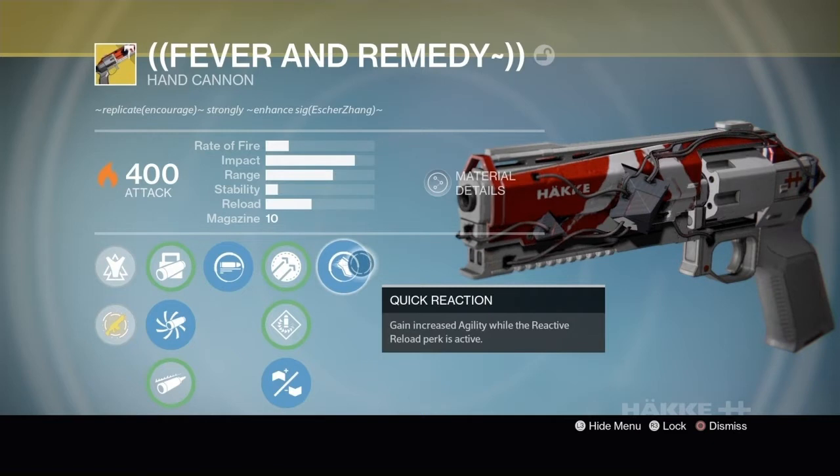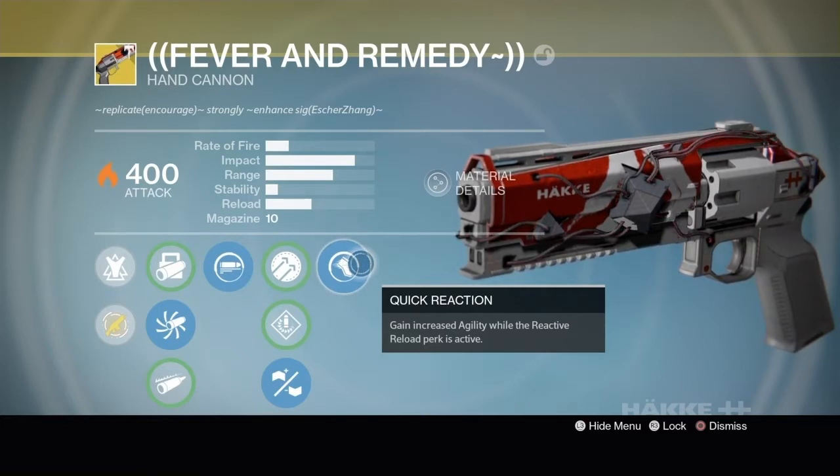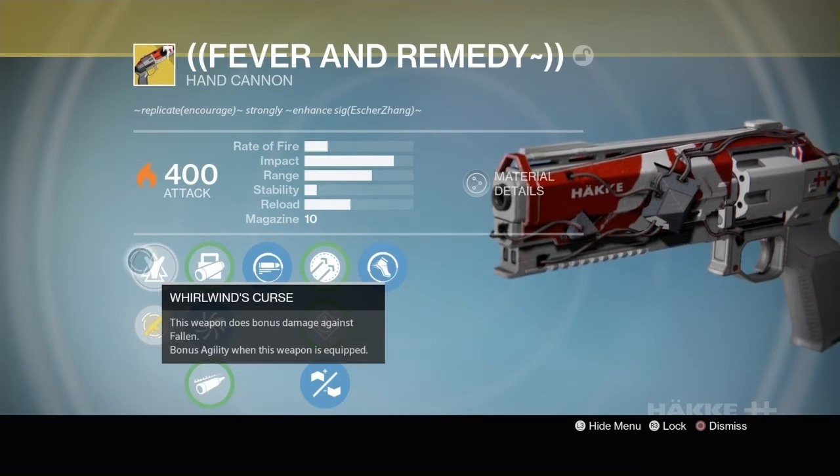The perk we'll be using in the third column is called Quick Reaction. This will give you increased agility while the Reactive Reload perk is activated — basically it makes you appear to your opponent like you are running, even though on your screen you're walking. The exotic perk on this gun is called Whirlwind's Curse, which gives you bonus agility when this weapon is equipped. Now with all that said, let's jump right into the video.